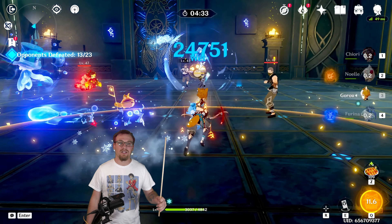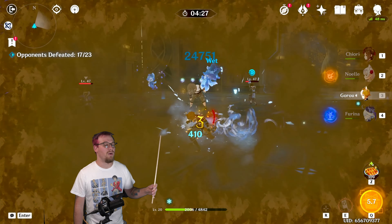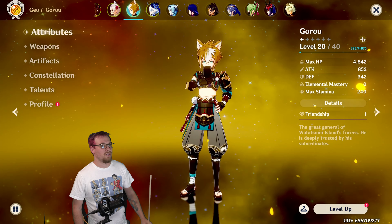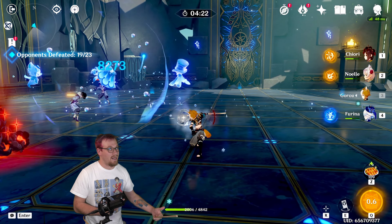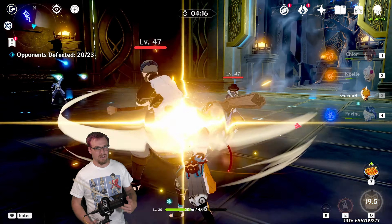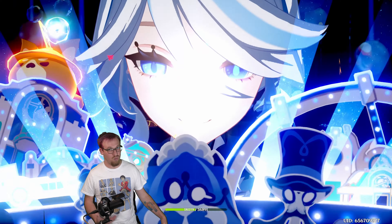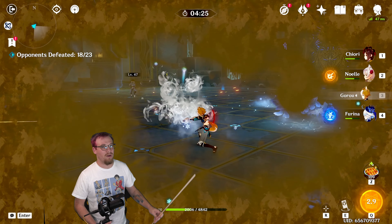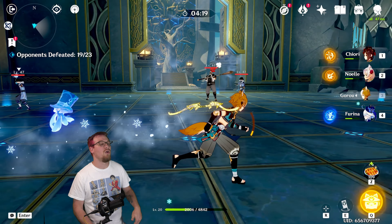So if you trigger it and then swap to another character, the on-field character is going to be getting that non-elemental energy, which can be good for buffering other characters that are not of the same element. You want to build crit rate on your character — Gorou right now has 50% crit rate, meaning technically every other attack should crit. So if we want Gorou to get the energy, we use his skill which has the chance to hit multiple enemies and crit multiple times, then swap to a character like Chiori or Noel to let them absorb it.